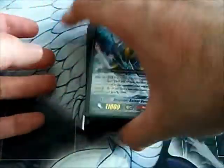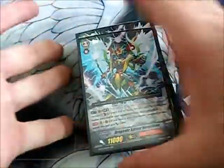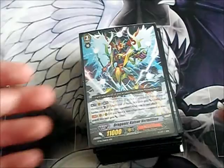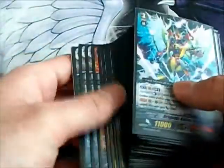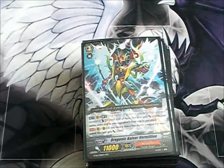That's it for this Vanguard deck profile — an update to my Vermillion Sky deck, a.k.a. Narukami. This is pretty much how the deck is going to look until BT-09 or BT-10, and the sets that introduce the Blood and the structure deck that introduces the Eradicators. That's when this deck will actually change. Vanguard players, tell me what you think, and until next time, stay frosty.